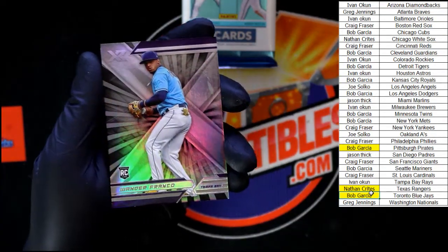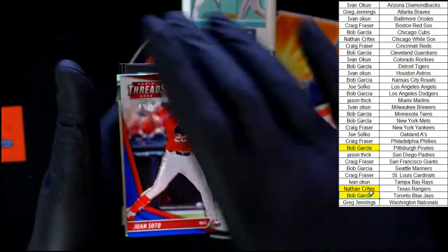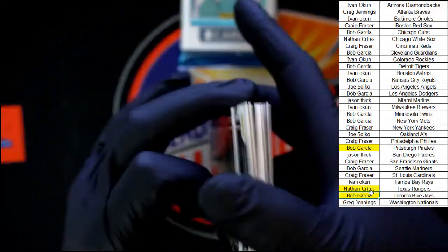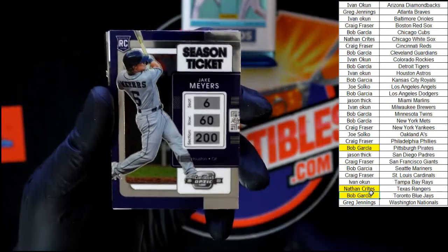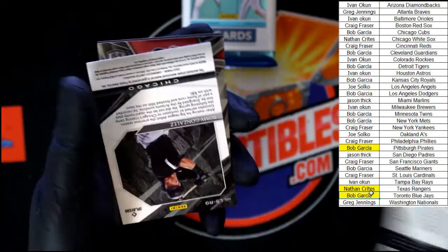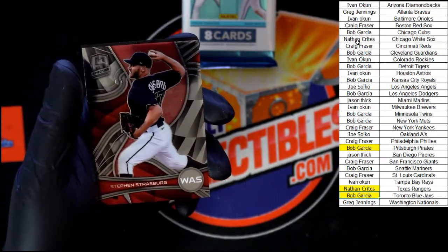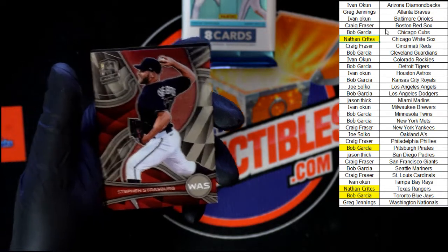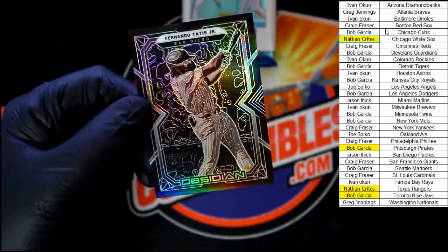We've got Wander Franco, XR rookie — nice, going to Tampa Bay, that one's going to Ivan O. Soto Threads for Washington. Jacob Robson for Detroit. Ozzie Albies for Atlanta. Jake Myers for Houston. Romy Gonzalez for Chicago White Sox, number 98 of 99 — that one going to Nathan C. We got Strasburg Spectra for Washington. And our Obsidian is Tatis for the Padres.